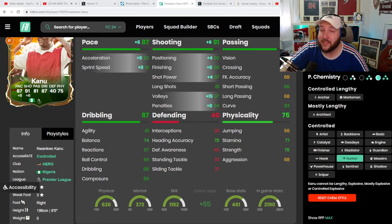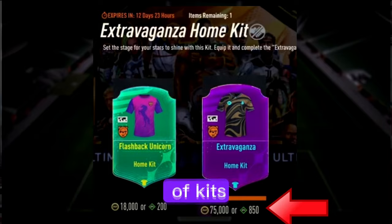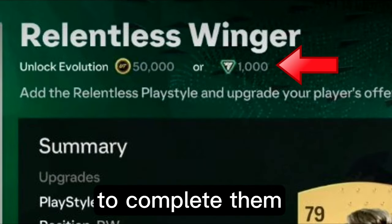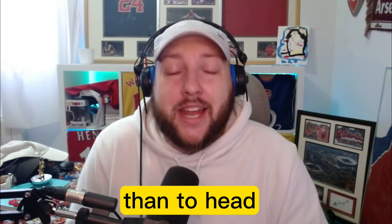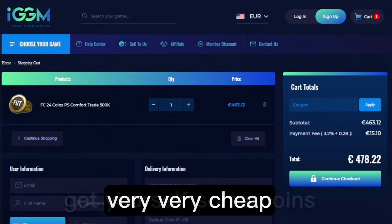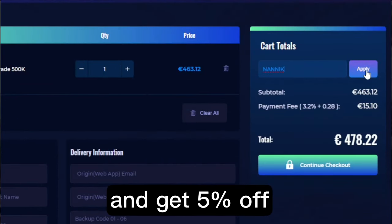Stop right there — with the introduction of kits, tokens and now evolutions needing FC points or coins to complete them, there is no better time than to head over to IGDM.com, get yourself some coins — very cheap, fast and reliable. Use discount code NANIC at the store and get 5% off.